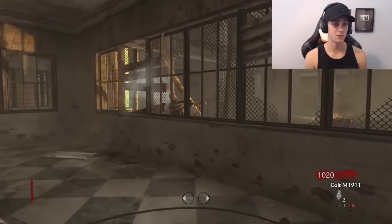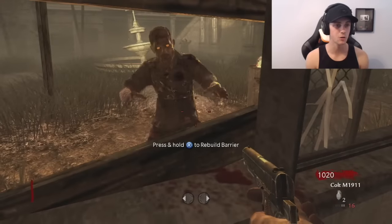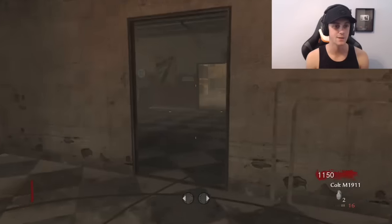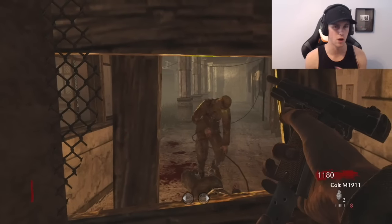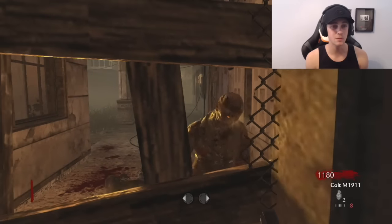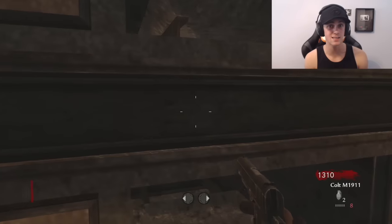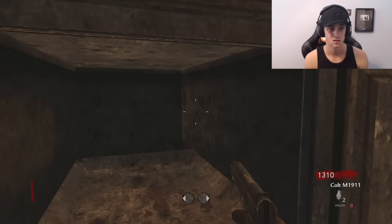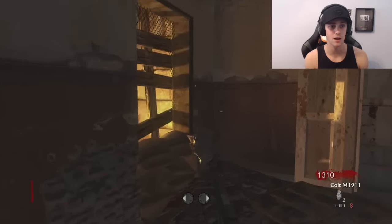A lot of people feel the same way about this just because Verruckt really creates a pretty terrifying atmosphere. First off, it's located in an abandoned asylum, and just right off the bat asylums are creepy as hell. Another reason why this map is so scary is because you can hear it — it's a baby crying. Why is there a baby crying in an asylum?